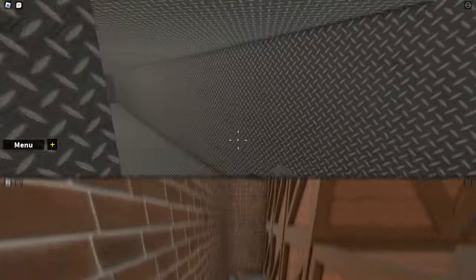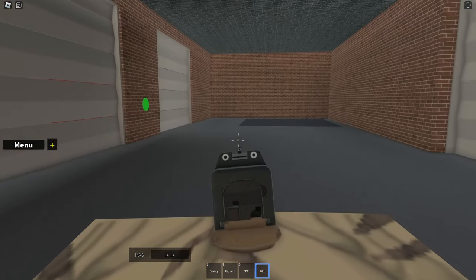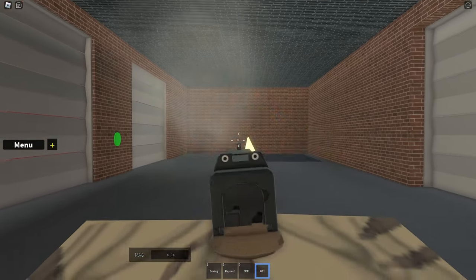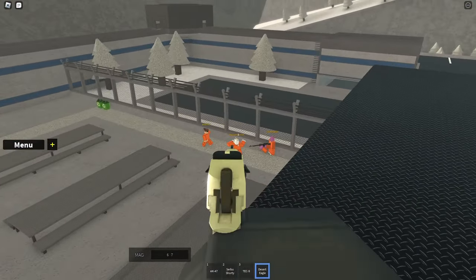Another gun added in this update is the G21. This is a pistol that looks pretty basic, but the model looks very good and the animation is also clean. You can find this pistol next to the SPR, which is in the garage next to the criminal base.